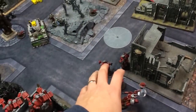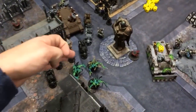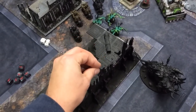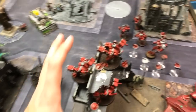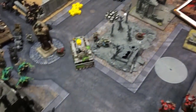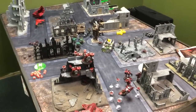The Command Unit split-fired: the Crisis suits shot at the Spawn, and the Markerlight shots targeted the Demon Prince. I landed five hits and used all of them to call in homing Seeker Missiles, which took care of the Demon Prince. The Broadsides shot at the Mauler Fiend and took that last hull point off. A few Smart Missile System shots at some units over there failed to remove any models.